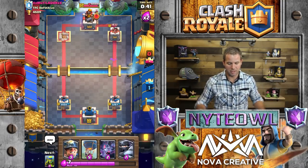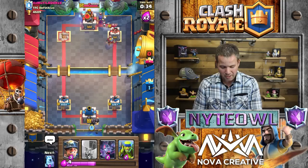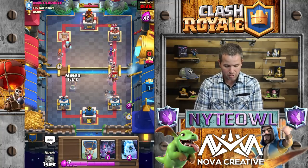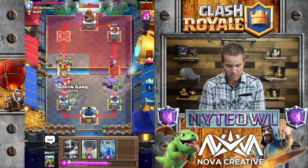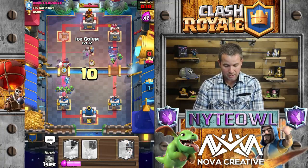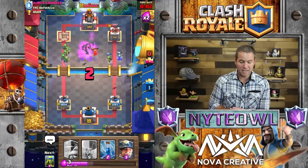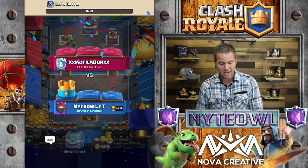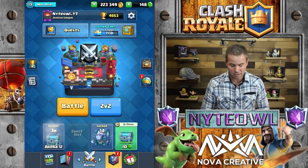Look who's laughing now! He thought I messed up with my Miner. I'm gonna throw Mega Knight in the back to give some direction as to where we're going. He's got a big push coming in but I have my Miner and Ice Golem, so I'll use both of those plus my Bats. We got a full Mega Knight push on the other side. He had a Valkyrie - she's one of the biggest things to deal with, but he was missing the Zap, so it worked out extremely well for us.